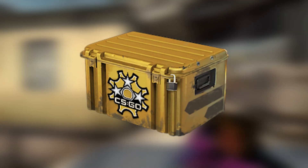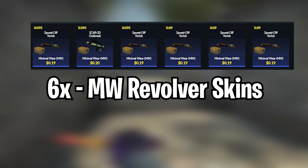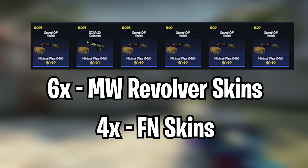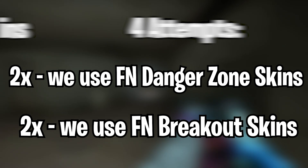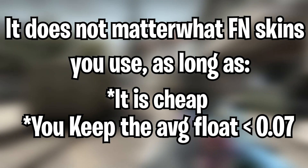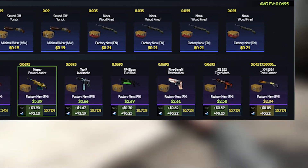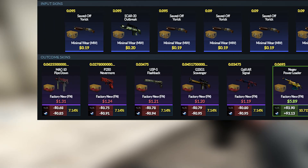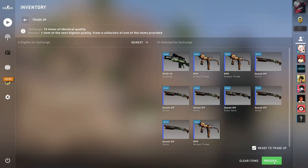Next trade-up, we will be doing a milspec to restricted trade-up using factory new revolver skins — 6 minimal wear revolver skins and 4 factory new skins. We will do 4 attempts: two using factory new Danger Zone skins and two using Breakout skins. It doesn't really matter what factory new skins you use as long as they are cheap and you keep the average float below 0.37. We have a 64% chance to get profit with the revolver skins and a 35% chance to lose with the Danger Zone skins. We always seem to hit a loss outcome first, so let's see if we can break the curse.